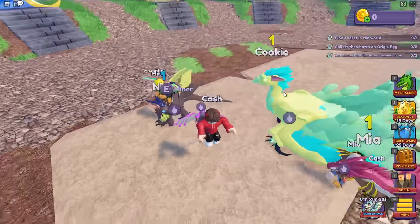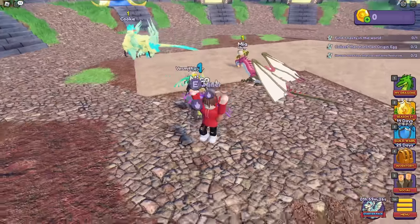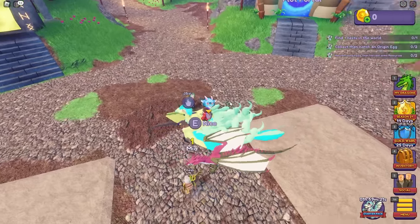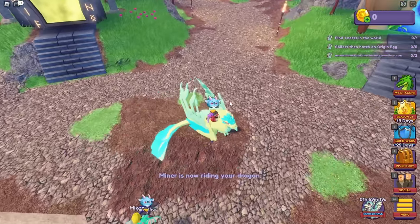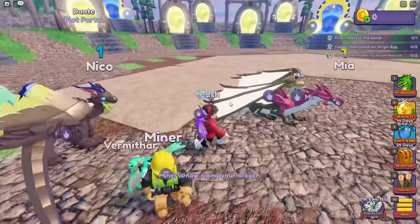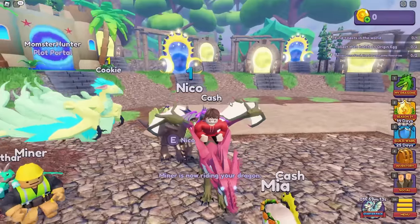Hey, are you on my dragon, Miner? Get off of him. Nico, are you okay? What if I get on the Miner's dragon now? I don't think he can fly with me on him. My dragon's the best — look at mine. Get on mine. I guess that one does look pretty cool, but Nico, I'm taking you.